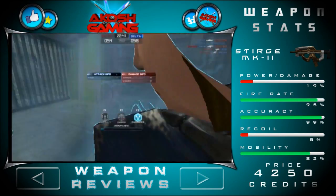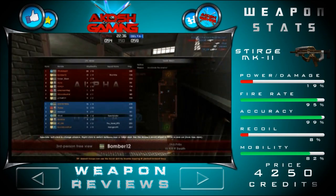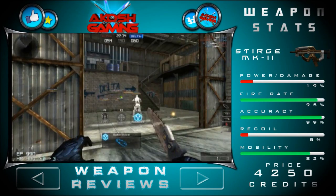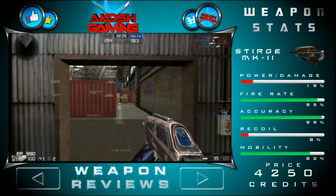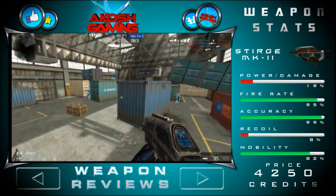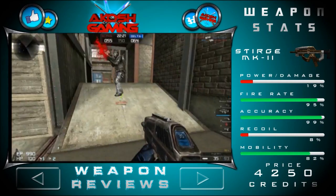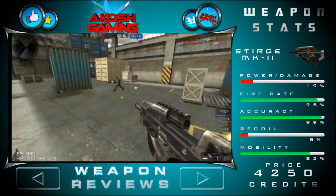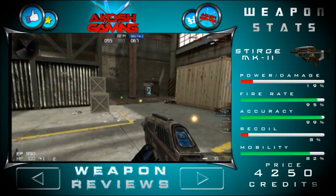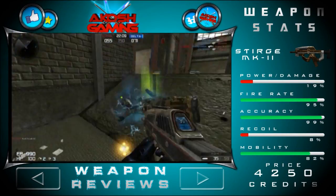Now let's talk about the stats of this weapon. You can see the power or damage of this weapon is very low — 19%. You might base all your decisions on power or damage, but that's not what it's about, guys. When I first started playing Repos I used to do that as well. I used to be one of those noobs — I'm not the best now, I might still be classed as a noob, but I am doing very well and I have ranked up quite a few times. The power damage is 19% which is quite low and you might be put off when you see it.